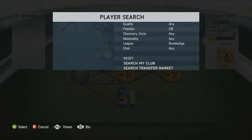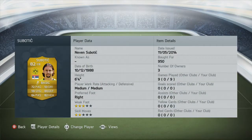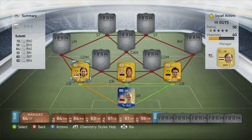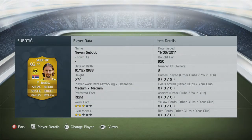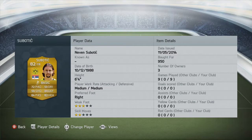And the last centre-back on the left side we have Subutich — I think that's how you say his name. Amazing heading. They all have above 82 heading — it's just amazing.